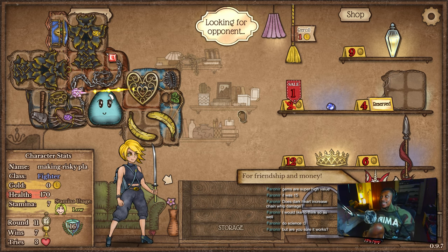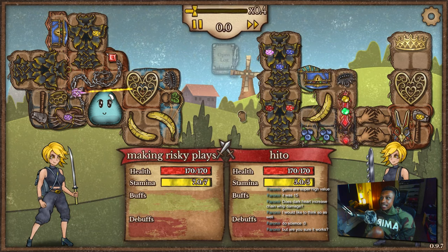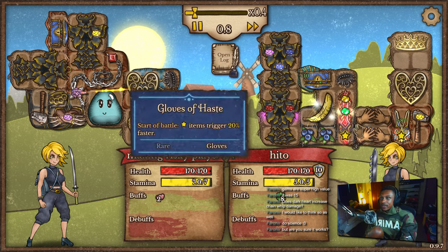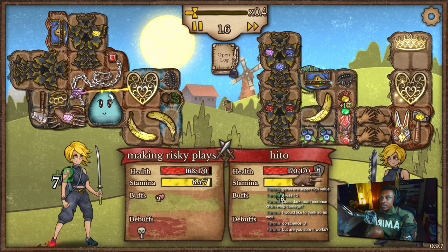I believe anything that removes buffs increases the damage — it's hard to test though, like it's actually hard to test. This is why he went bloodthorn. He's also got the heart container.